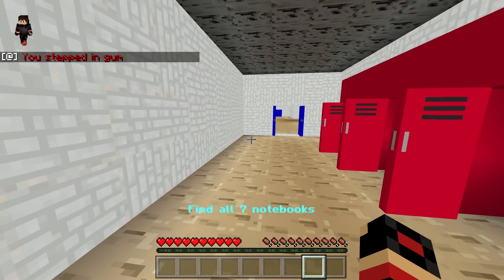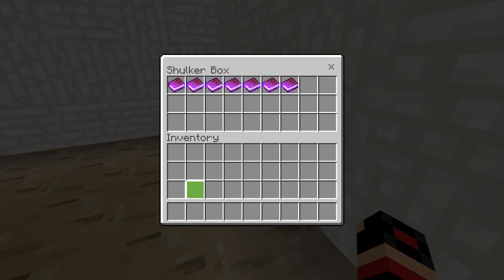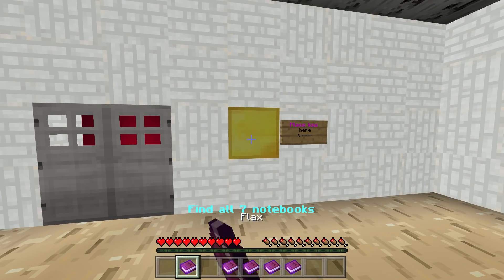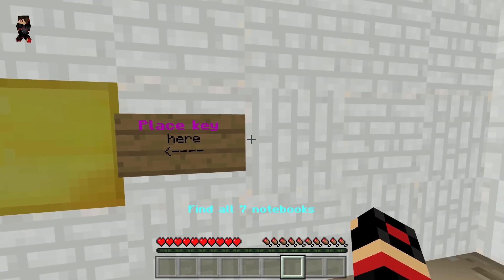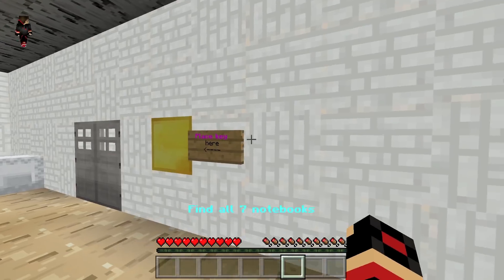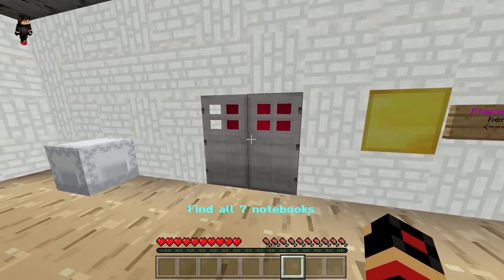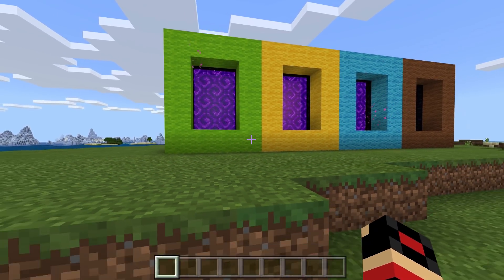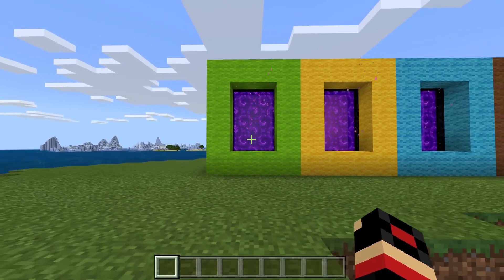I'm pretty sure we do need a key but for some reason I can't seem to find it. I put everything over here and the door is not opening. I did everything and the door is still not opening, so I think that's it for this dimension. Let's jump into another dimension — I had to kill myself to get back because there is no portal over there.